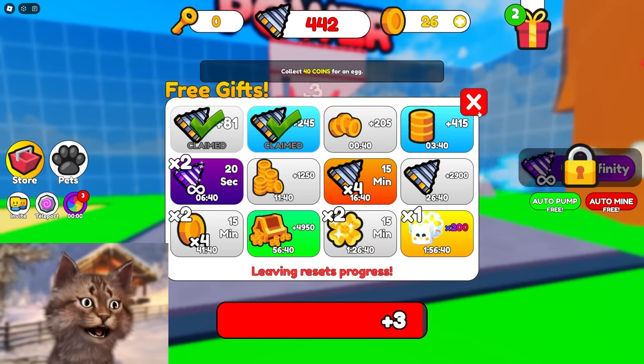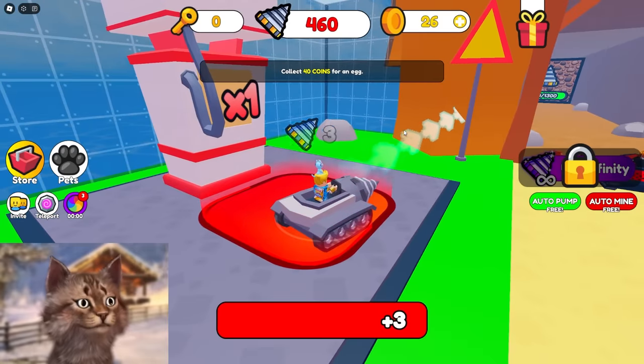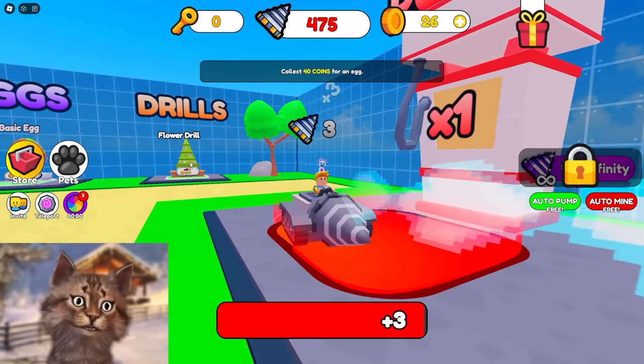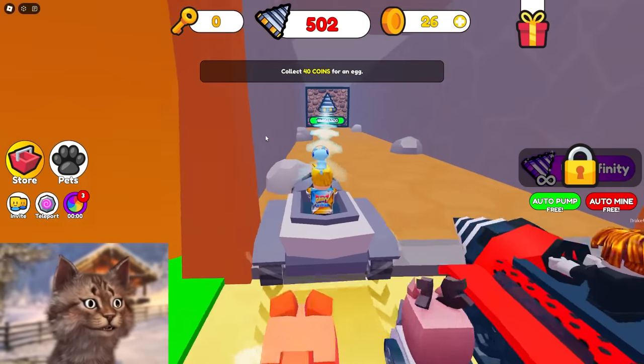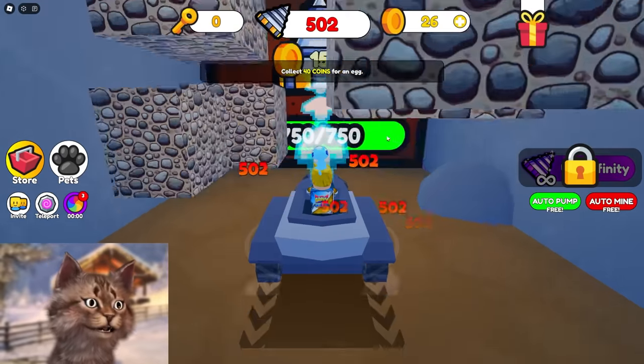And then I'm gonna claim. Dude, I'm almost at 400! I'm almost at 500, bro. I'm gonna destroy everything. The next one — let's hear a Christmas drill. Okay, let's get to 500 though. I gotta click myself — it goes a lot faster. 500! I need 40 power. I go so fast through this.